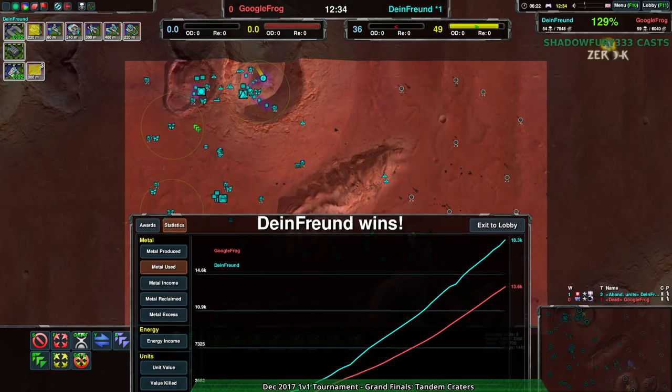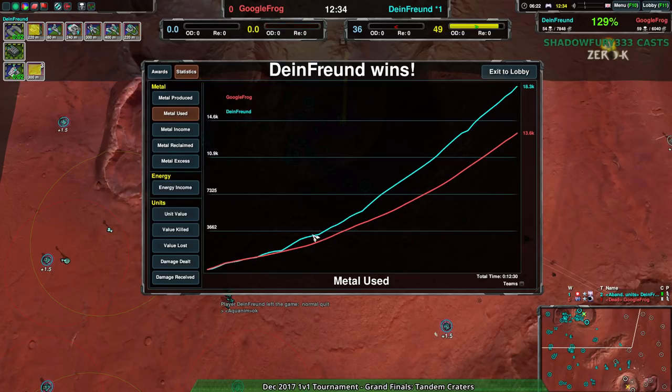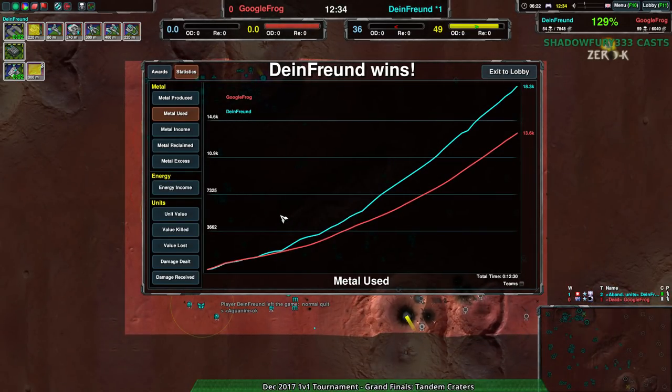That was enabled by the fact that Dimefriend had the Recon Commander. If Google Frog had gone Recon Commander, I could have seen that going very similarly for both players. But yeah, this map — you just kind of have to have the ability to jump one way or the other. And we didn't see that. So anyway, that was round one — game one.